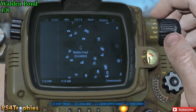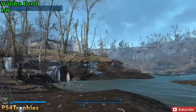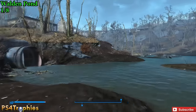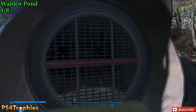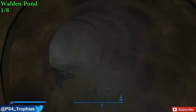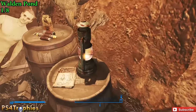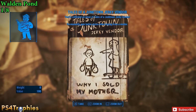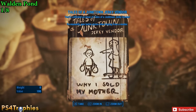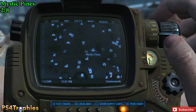Hey guys, Brian from PS4 Trophies, showing you all eight locations of the Tales of a Junk Town Jerky Vendor — fantastic name for a publication. The first one is at Walden Pond. Access the pipe at the edge of the pond, travel through it until you reach the well-lit open area, and you'll find this one on top of a barrel next to a lantern. These magazines are really nice because they permanently lower prices from vendors, and all eight are cumulative — they stack.